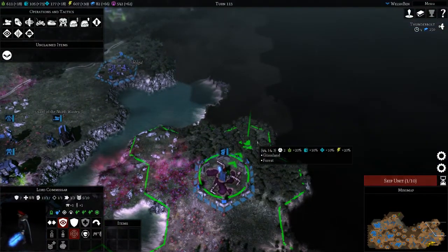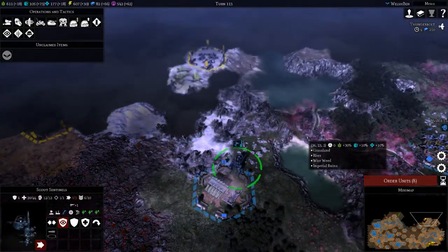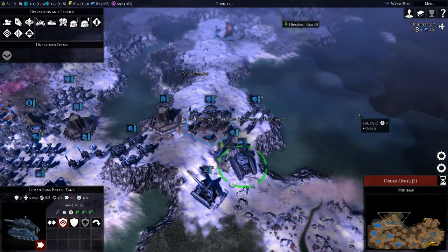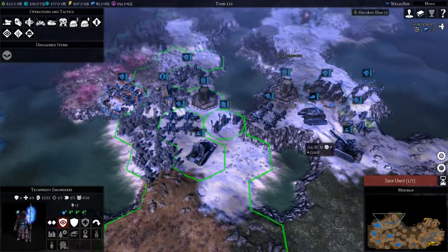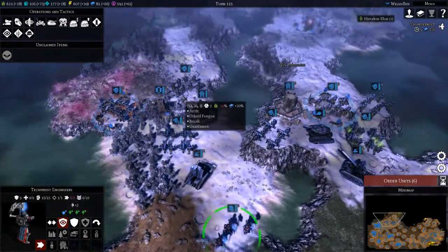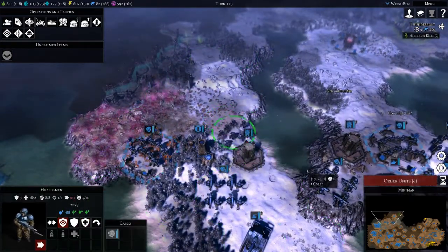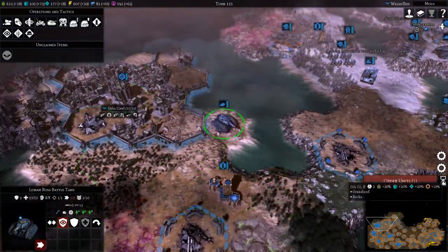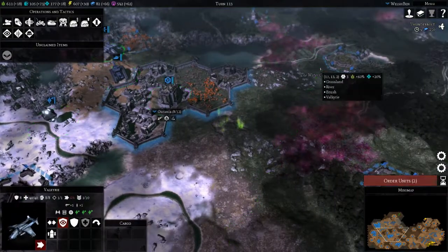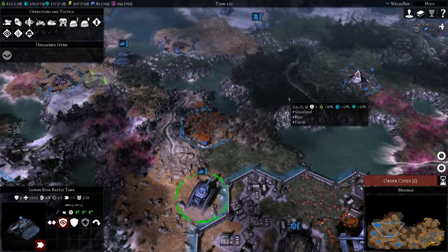Commissar, move here and see what there is to see. Sentinels can move up. Leman Russ, move here. Engineers, yeah pull back — we'll pull these guys into the tower. Move towards the front, and let's move our transport aircraft — move towards the front.